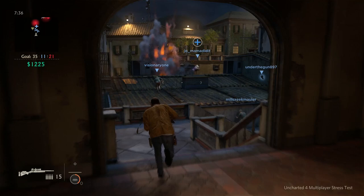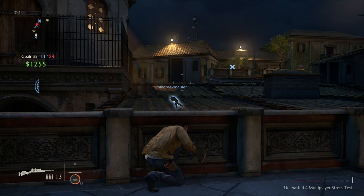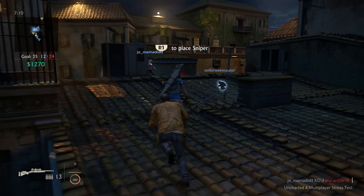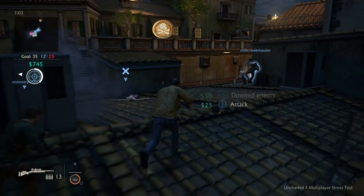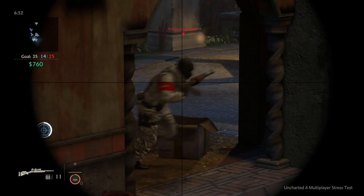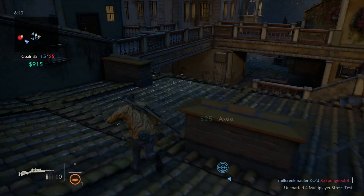This is my first bad game in Uncharted, and of course it's when I'm recording. I was having so much fun — it was going so well. He was so weak but I can't down him. Come on — he is coming in hot. I'm actually going to buy a sniper sidekick. Gain a speed boost and turn invisible while rolling — no, I'm going to get a sniper sidekick. That was a terrible spot to place her, but she just got a kill for me. Come on lad, don't make this harder than it needs to be. What a headshot on my part — but now they've got to be coming.